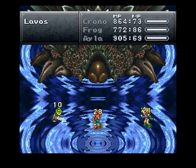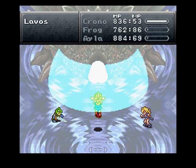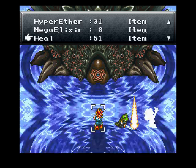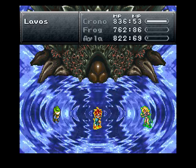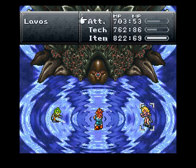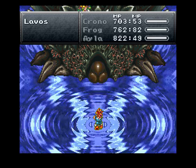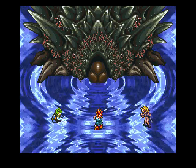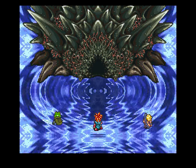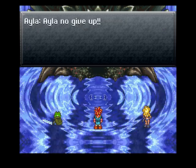Chaotic zone — annoying. We'll use Heal on Frog. I forgot to equip him with the haste helmet. That's alright, I'll do that when I get the chance, after this battle. And he's gone — that's the first form. Remember this Lavos shell? Inside's so strong, it will not give up.